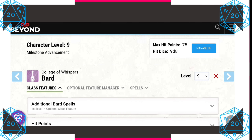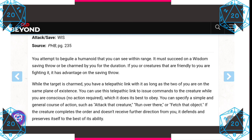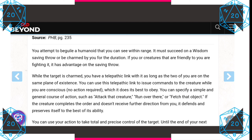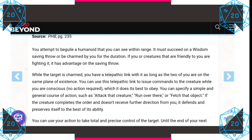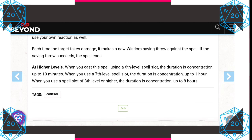At ninth level, let's pick ourselves up a fifth level spell. We're going to pick Dominate Person as it fits with that vampiric theme. You attempt to beguile a humanoid you can see in range; they must succeed on a Wisdom saving throw or be charmed by you for the duration. While the target is charmed, you are telepathically linked with it as long as you're on the same plane of existence. You can issue commands — attack that creature, run over there, fetch that object. This is basically your mind-control spell.